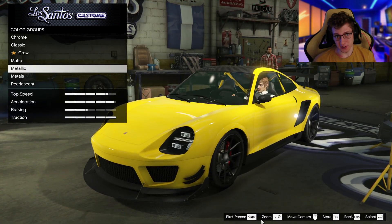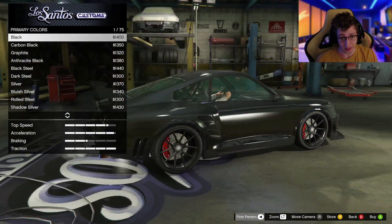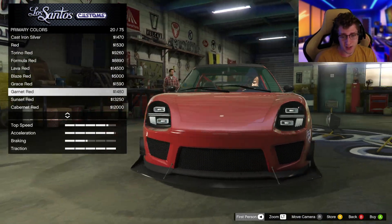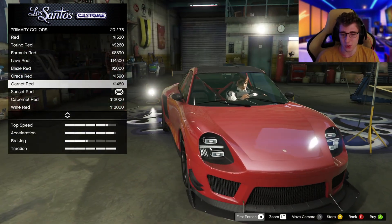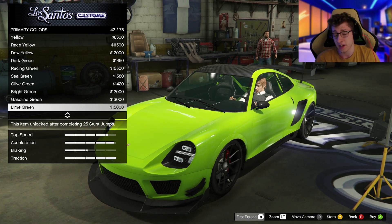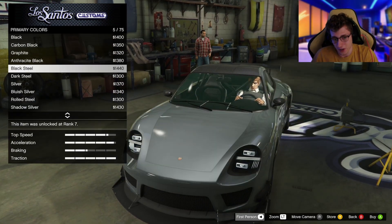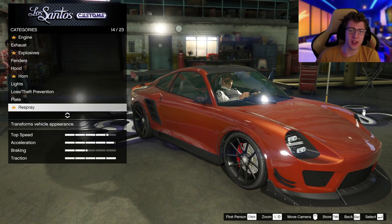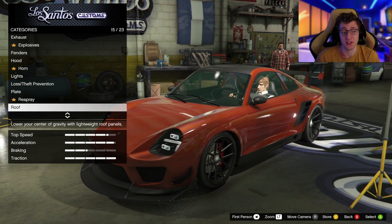Arriving at the most important upgrade — the color. I already own one that is black, which looks really nice, but because I already have one with a blackish color, I'm going to go for something different. I think the garnet red looks really nice, but also the sunset red. There are some really good options — Porsches look great in so many colors: greens, blues, honestly a lot of different colors. After scrolling through, I'm going to stick with the sunset red. It's a little discreet yet pretty popping, and it just looks great.